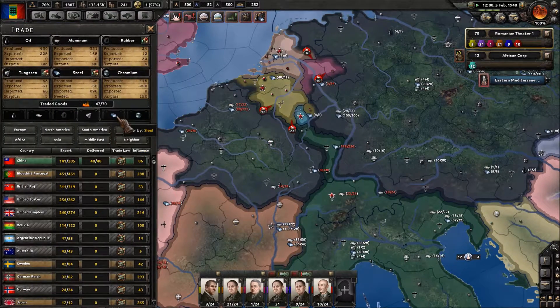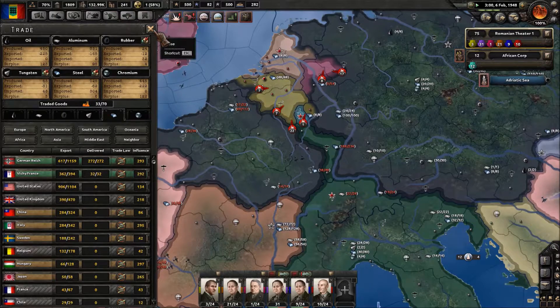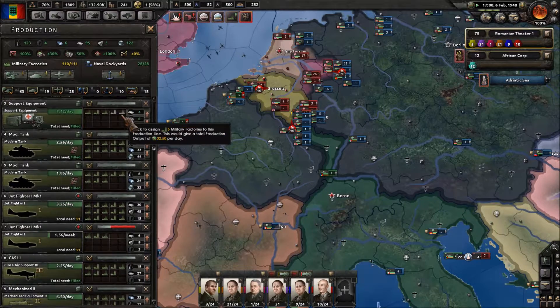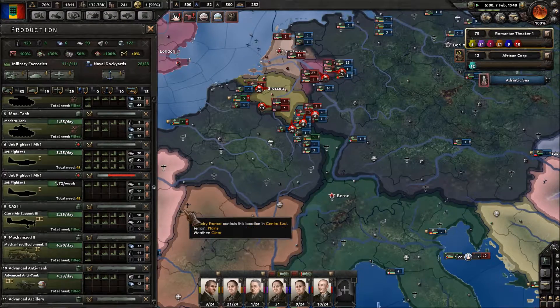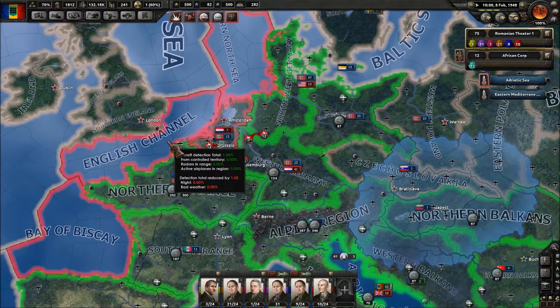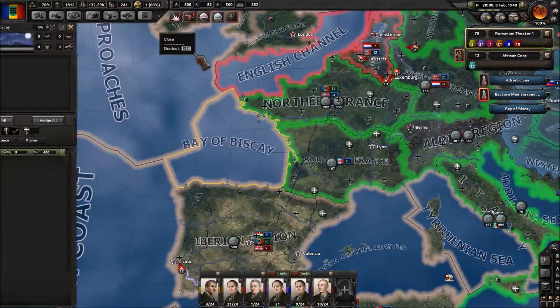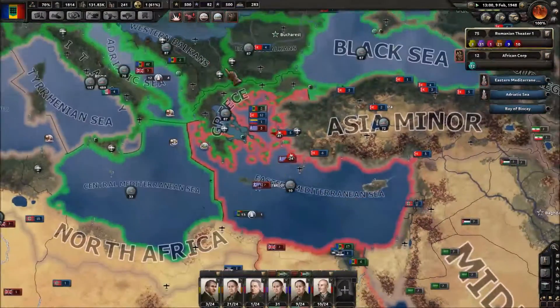I do need some additional steel as well, so let's go ahead and trade for that — I'll grab another one from the Germans. And then a new military factory: I'm going to plug this into the next jet fighter production line we have going. That's the only way we're going to break through the English Channel if we chose to attack England. They have 3,000 fighters here, 900 fighters there, and zero fighters in the Bay of Biscay — we're just making sure the mainland has appropriate air superiority.